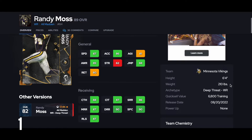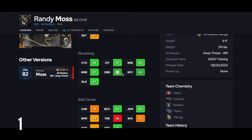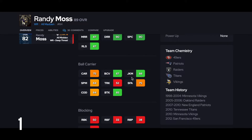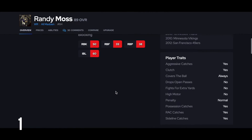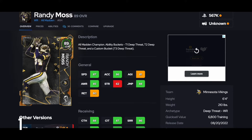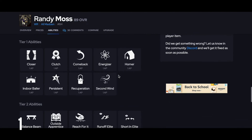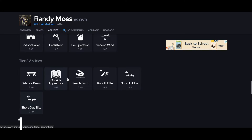And of course, number 1 — Randy Moss. How do you not love it? Height really matters this year even more. 6'4", of course — he's Randy Moss. 87 speed, pretty much the fastest guy in the game. Gets to 90 deep route running, still good on the other stuff, 90 spec catch — gets to those thresholds. Still can wiggle after the catch, good break tackle. He's going to be an awesome receiver, just an absolute monster. He's obviously a deep threat.